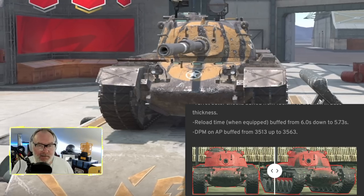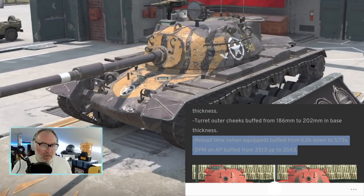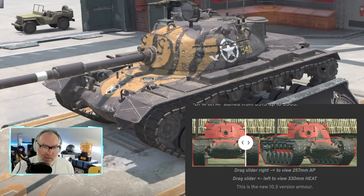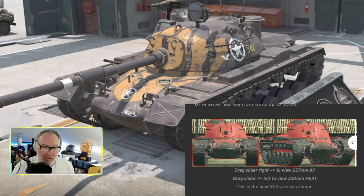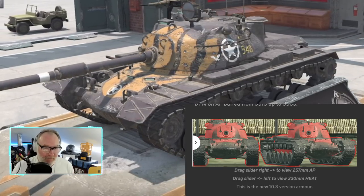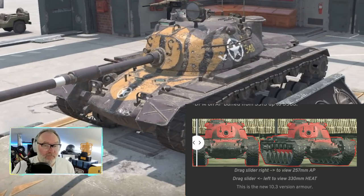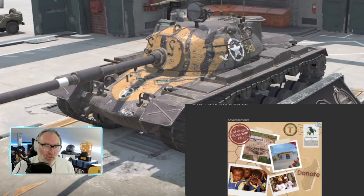They nerfed the AP damage but buffed the reload time, so the DPM has gone up by 50 points — not much, but I'd rather have the old alpha to be honest. The armor slider shows a big improvement. With 330mm of heat it's now a pretty bouncy castle when hull-down — still got a weak point up top, but all in all a big improver for the M48.